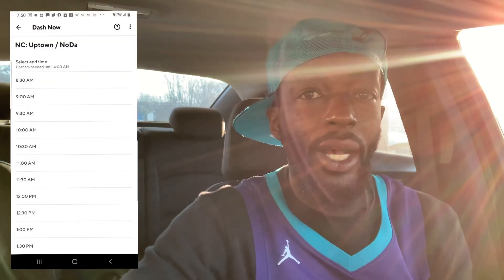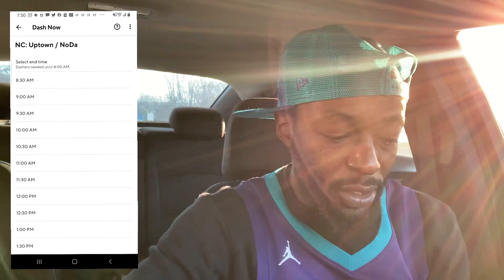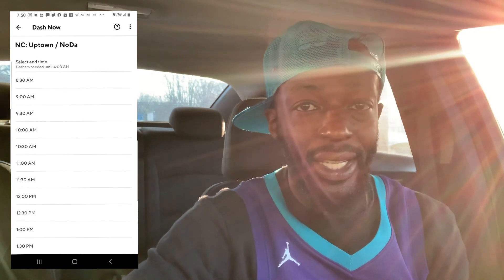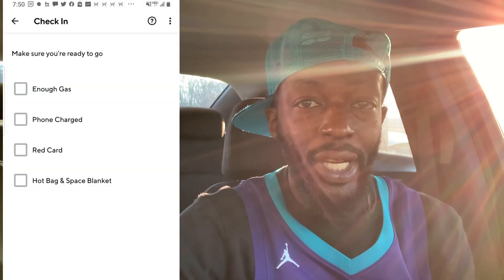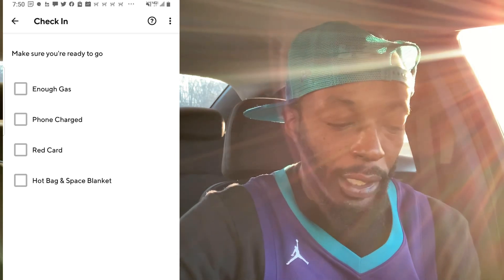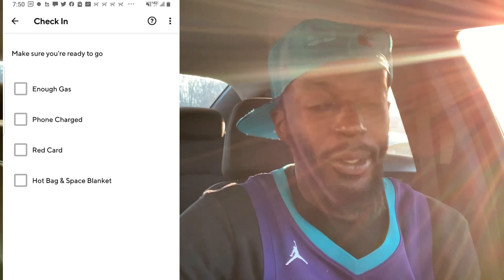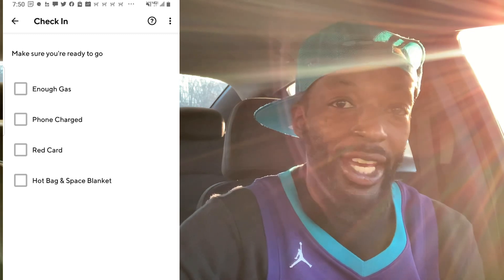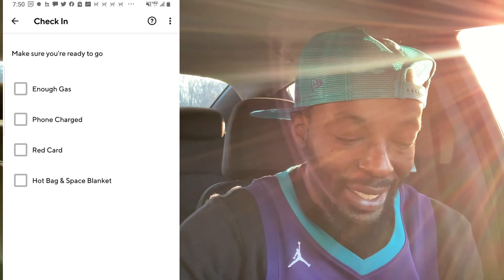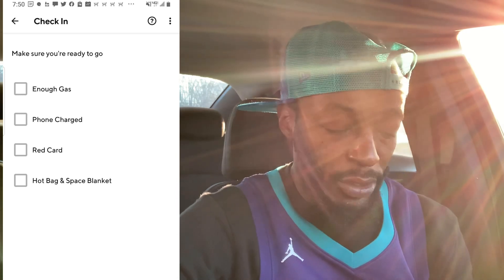I'm going to hit 'Dash Now.' It's going to bring up a separate screen asking me how long I want to work. It's currently 7:56 right now — I'm going to take this all the way up until 10 a.m. It's going to take me to a separate screen to confirm some information before I start: gas, phone charged or charger available, your red card — mark that you have it whether you have it or not — and your hot bag. Then hit 'Start Your Dash.'